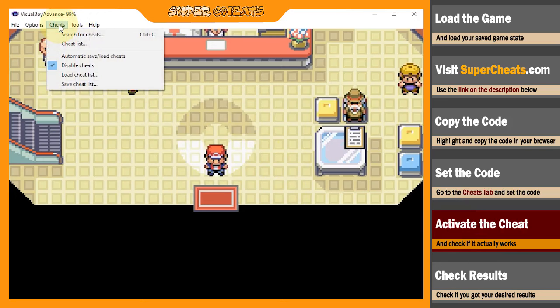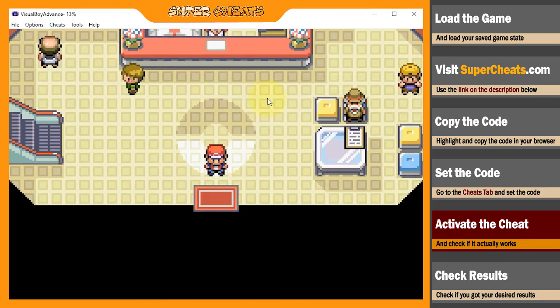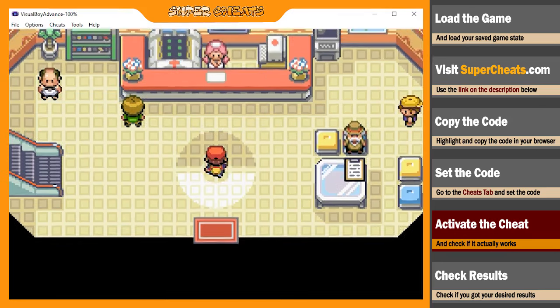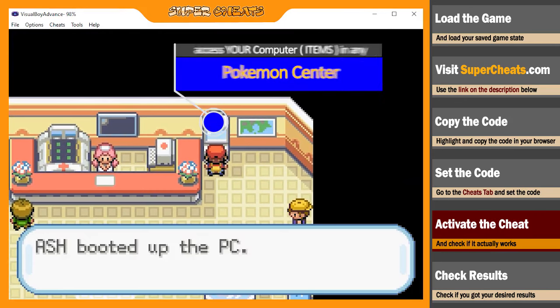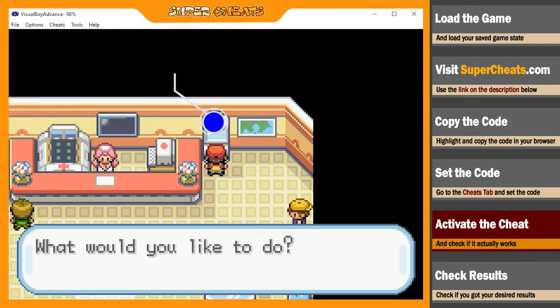Now you're all set. Just make sure to uncheck the Disable Cheats option in the Cheats tab for it to work. Then head towards the PC inside the Pokemon Center and access your item storage.